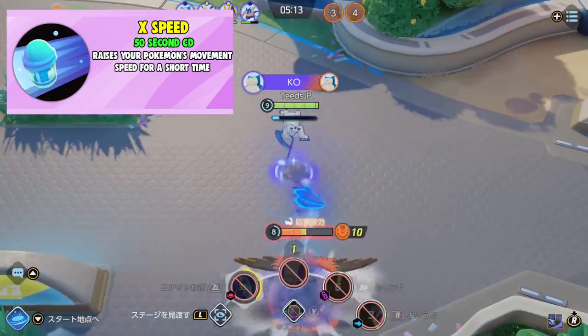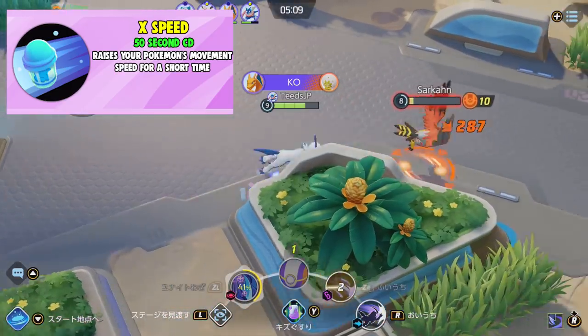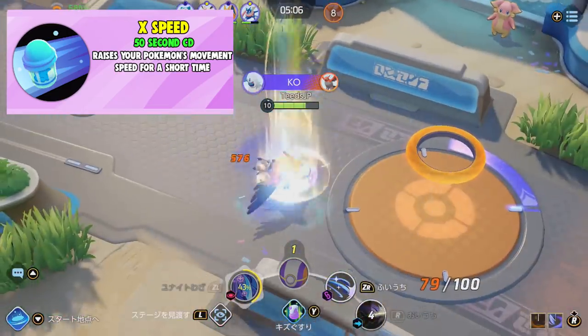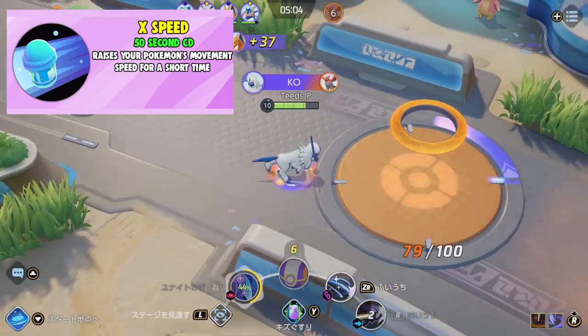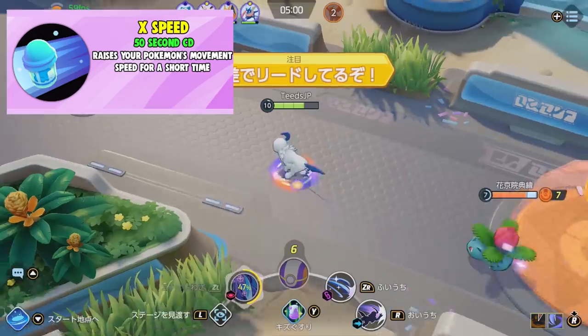X Speed has a 50 second cooldown and raises your Pokemon's movement speed for a short time. You would want to use this item in situations like when you're trying to escape from an opponent or chase your target. This would also work really nicely on those who do not have much mobility.